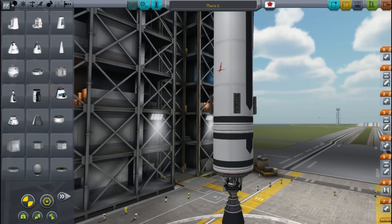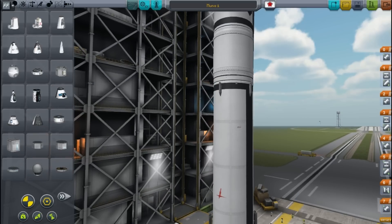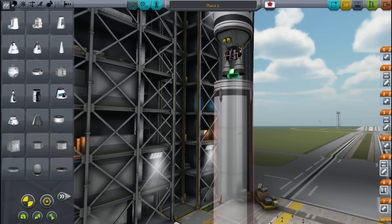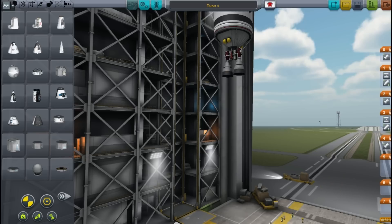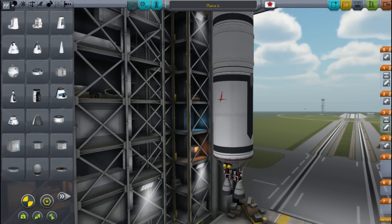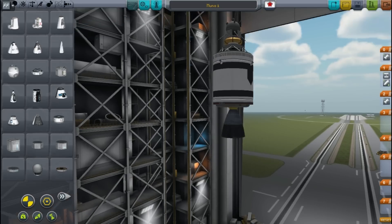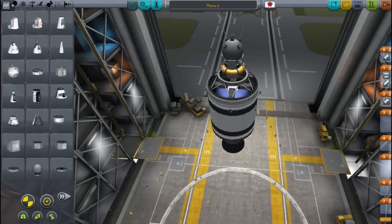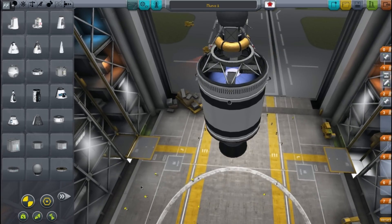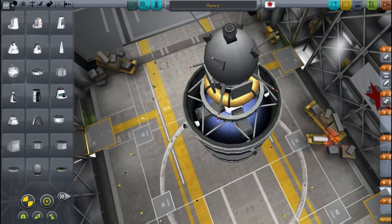A single engine at the bottom will push it, and then when this is empty, this one will drop away using the retro rockets on the stack. And we have a double-nozzled engine medium stage which will take it up and out of the atmosphere, and into space we'll have this really fuel-efficient engine for the orbital and maneuvering stack, which will then deploy the probe from the top of it.